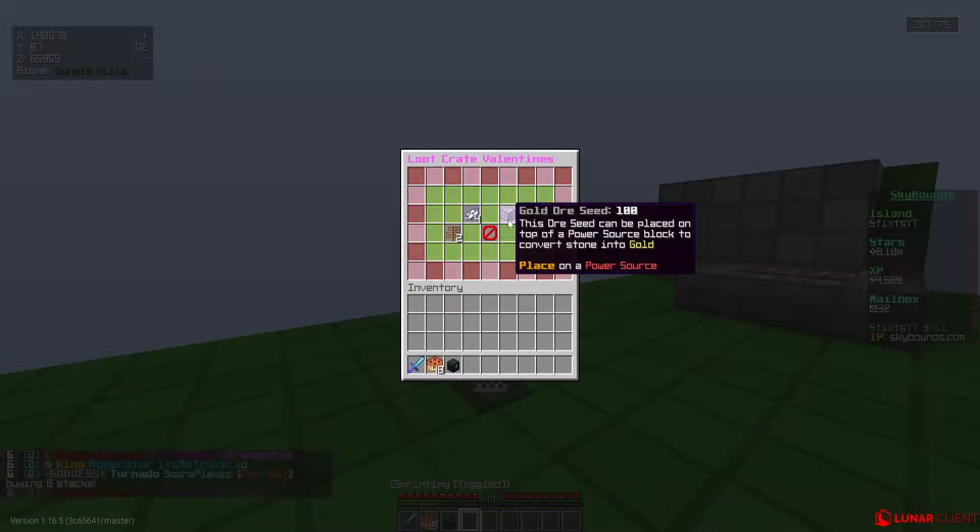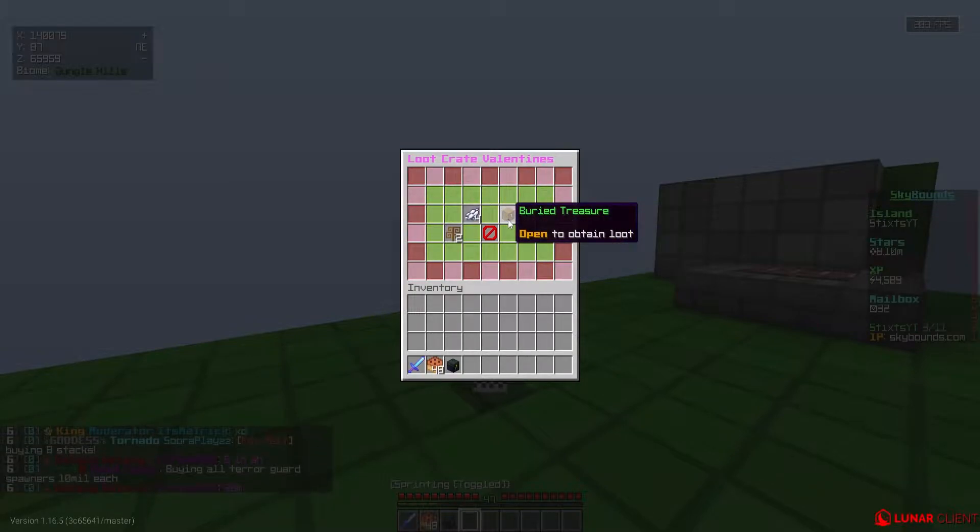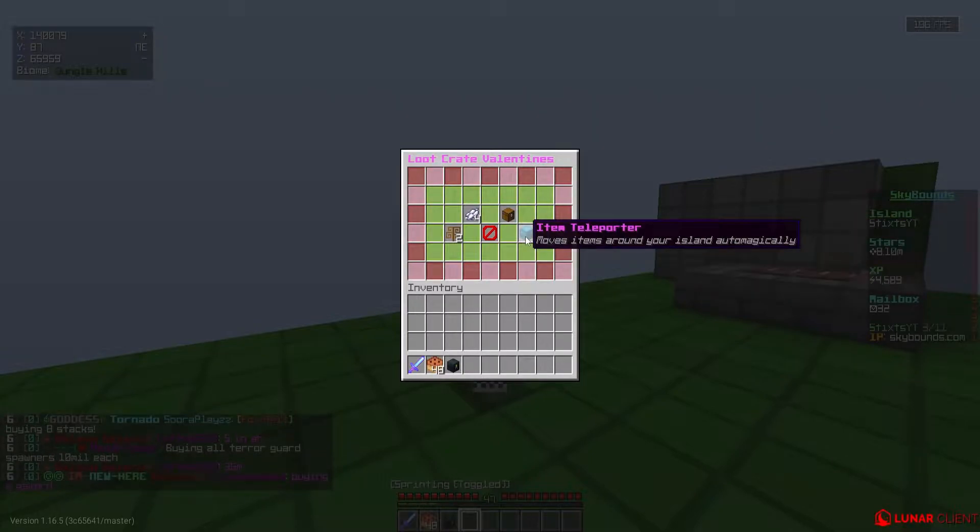Emerald ore seed right here — come on baby, emerald ore seed! Oh, bear treasure — I'll take that actually. And a utility spinner. What can we get out of here? Give me something good so I can sell it. A compactor — I'll take a compactor.